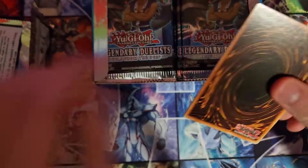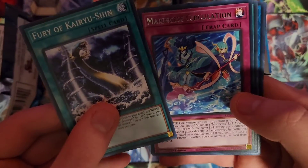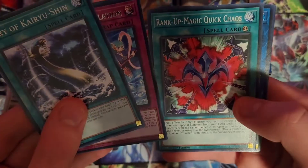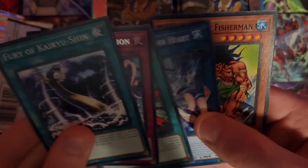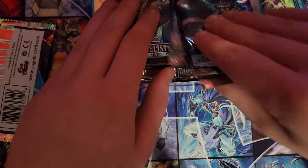Alright, so first up we have Fury of Kairushin, Marincess Circulation, Rankin Magic Quick Chaos, Wonderheart, and Legendary Fisherman. Alright, so moving on to the next pack.